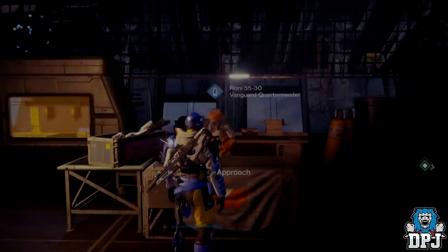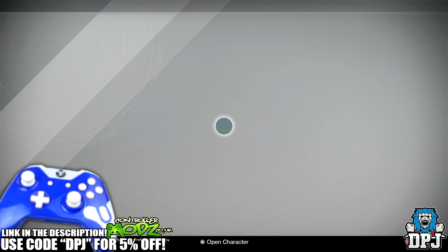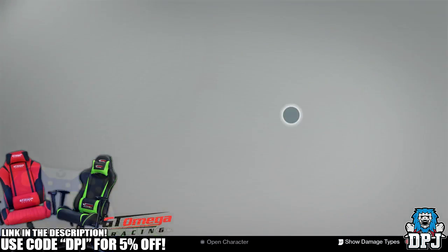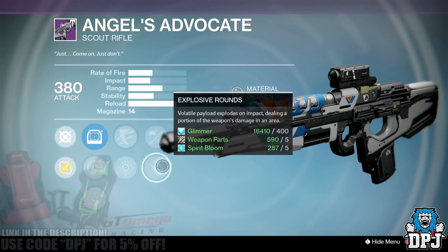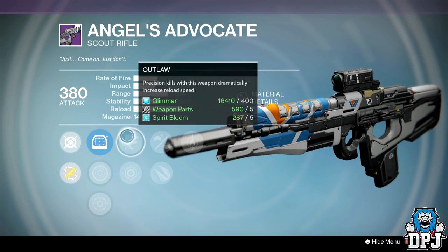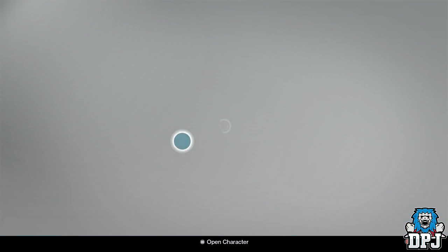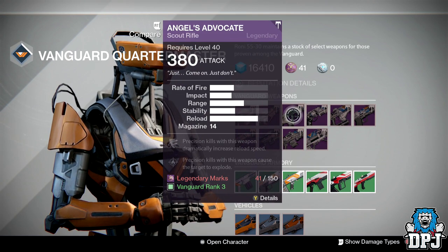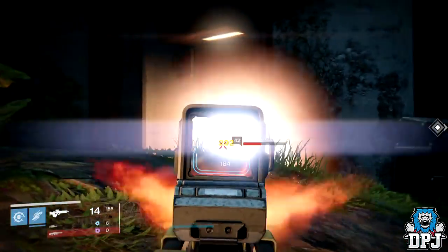What is going on guys, today I bring you yet another Destiny video and today I want to showcase what in my opinion is an amazing PvE weapon. You won't have long to pick it up because when it comes to the weekly reset, vendor rolls on weapons and armor get basically reset, so a fresh roll on every weapon in the tower offered by vendors will change. The Vanguard Quartermaster in the tower this week has a weapon called the Angels Advocate.